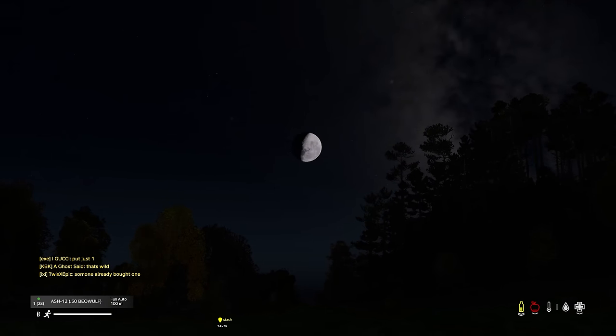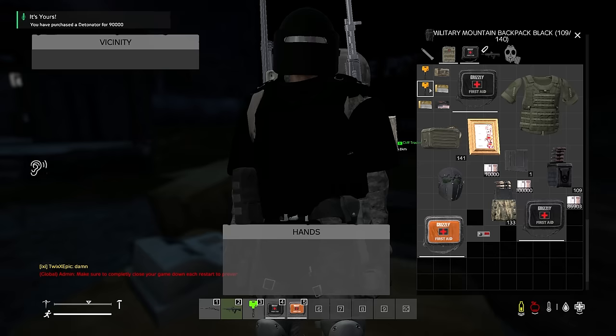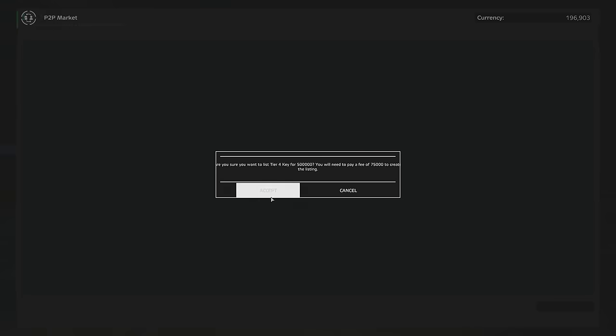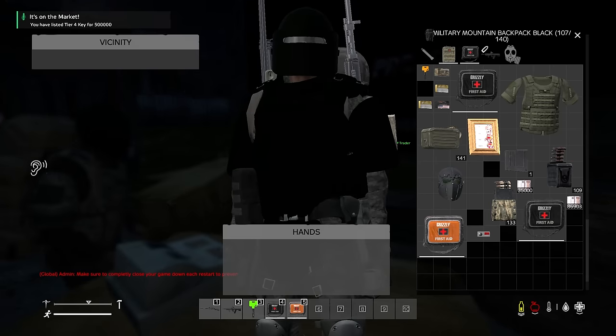Look at the moon now. Looks so cool — they really upgraded that. Looking great. I'm going to list these two keys — we'll just make some money off them. I don't know if someone will actually buy that because it's very expensive. But whatever. We'll try it, because it's a last ditch attempt to get some money. And let's just see if anyone has an electrical repair kit.